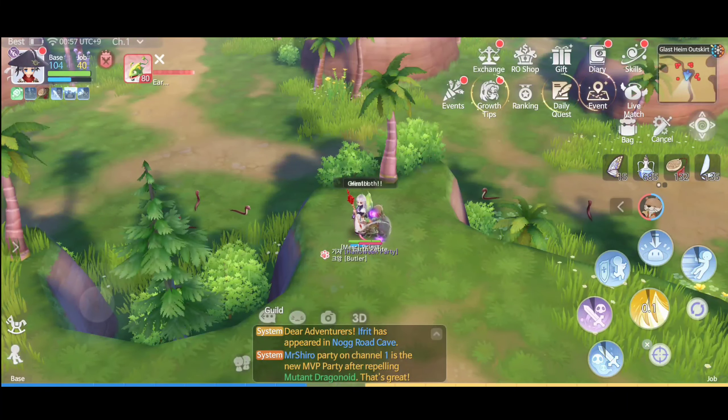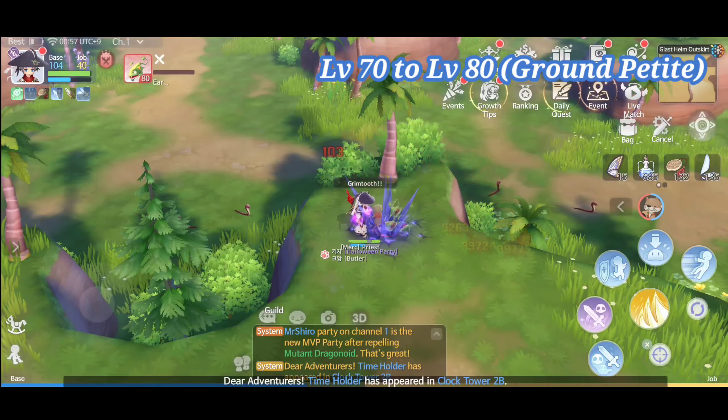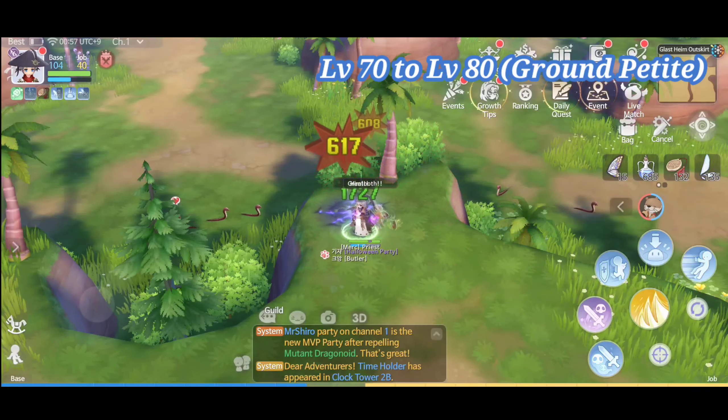At level 70, start hunting Grounwell. You can still use your mercenary as a decoy and you can stay here up to level 80 until you can make your armor set.